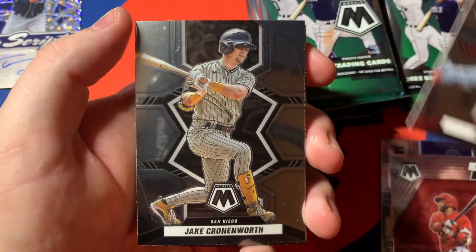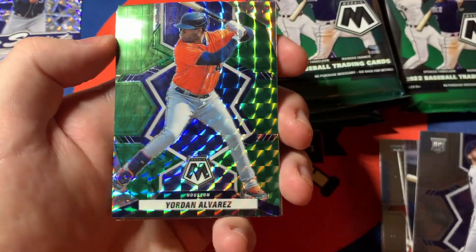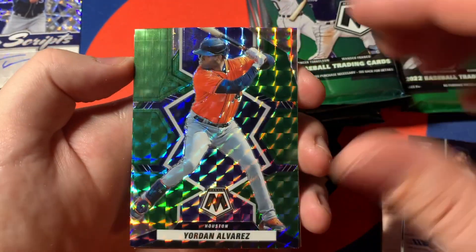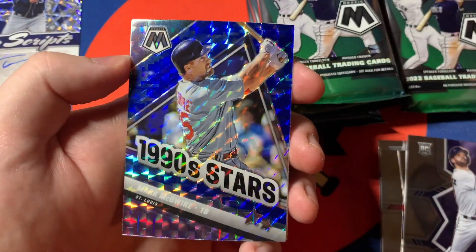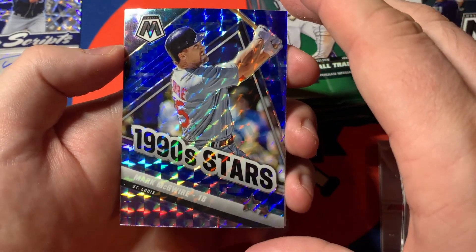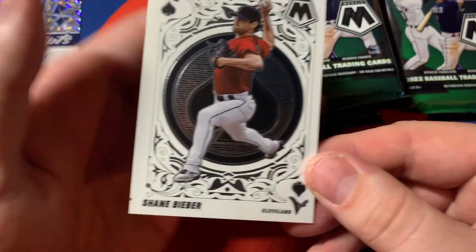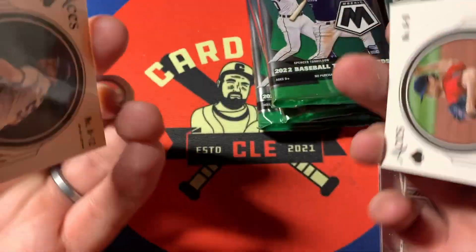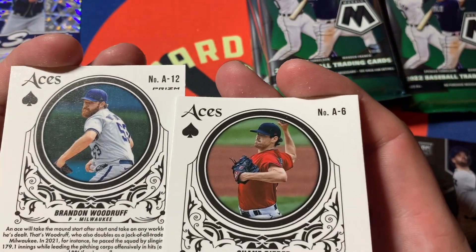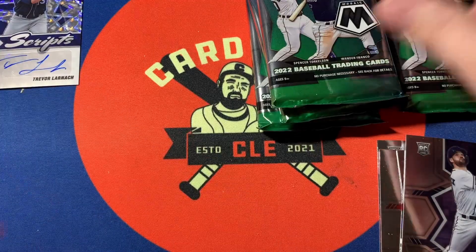Auto in the first pack — I'll take that. Crown of Worth. Yordon green. And Mark McGwire, 1990s Stars — wow, that's neat. There's the Bieber. It's a little different but it is white, so this is like the silver quote-unquote variation. Glad we got a Bieber — that's awesome. Mosaic is making the argument that you should have saved it for last.